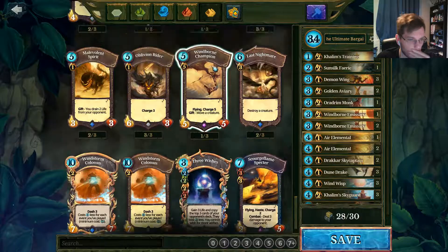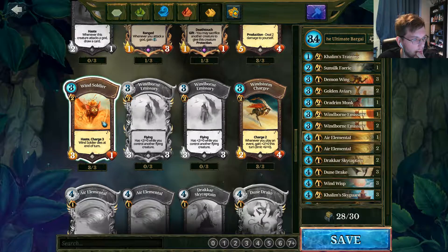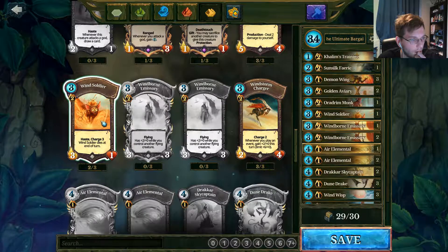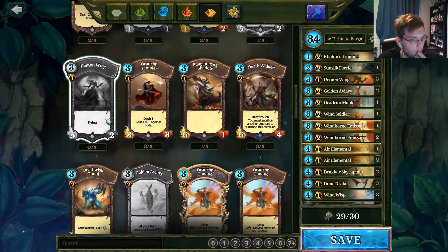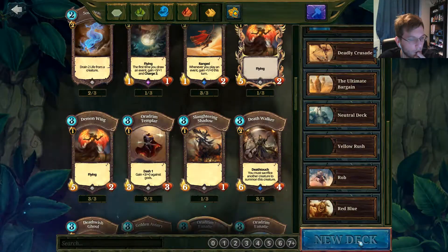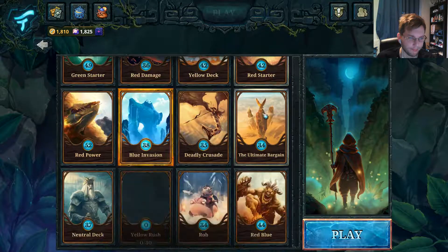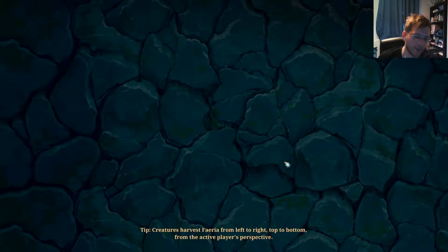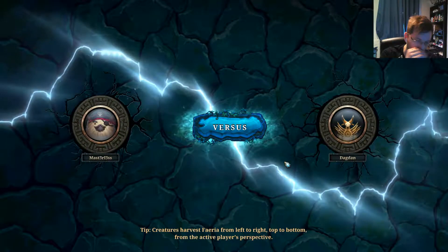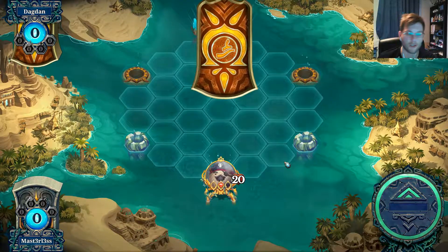Do we have anything else with haste that we can use? We'll try this. We've got mostly flying creatures, no neutral. The only issue we may have with this deck is collecting enough magic to use it effectively. The golden naviaris are going to help if we manage to draw a few of those. But obviously the fact that it dissolves the land means the golden naviaris we deploy are going to be destroyed anyway when the land disappears. Let's see what we start off with.